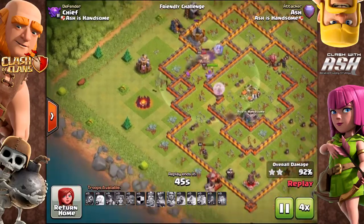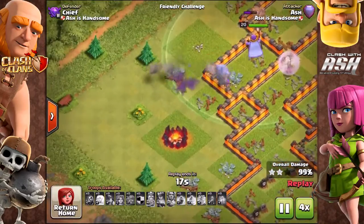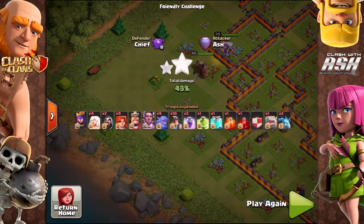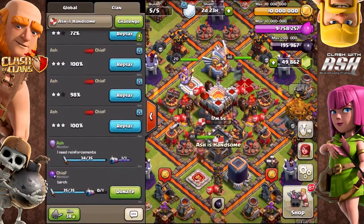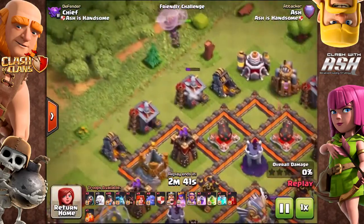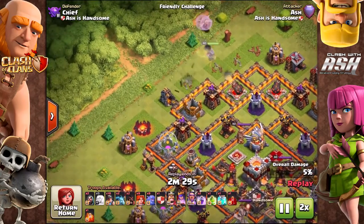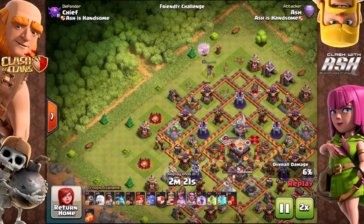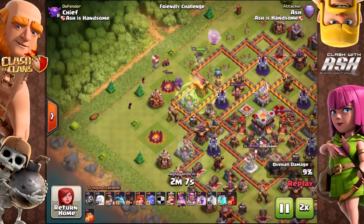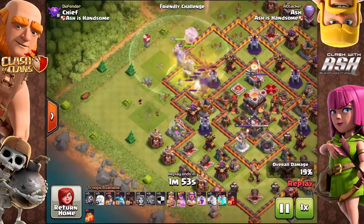This is a three-star attack. With the new update, you can attack bases in practice spaces, which is really important — especially for casual players. Top players like Chief Pat have plenty of resources to gem armies and attack repeatedly, but most of us don't. With this new challenge mode where you can attack for free, we'll be able to perfect three-star attempts, and I'm really excited for that.